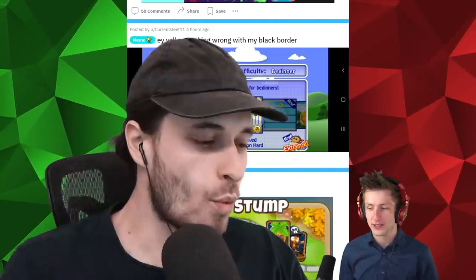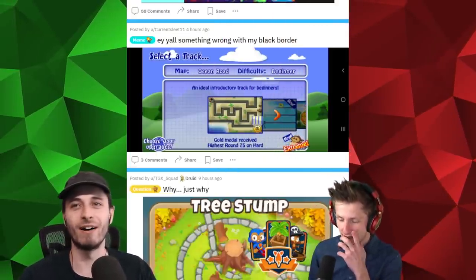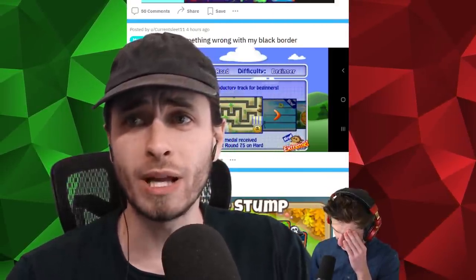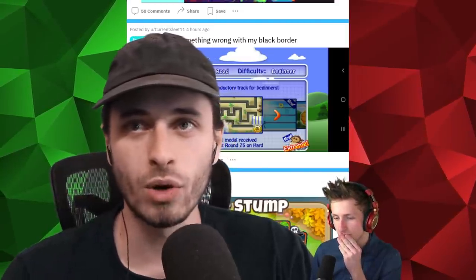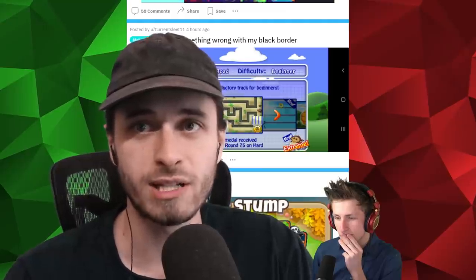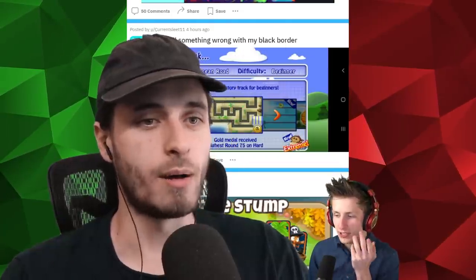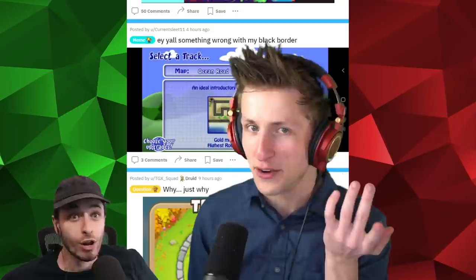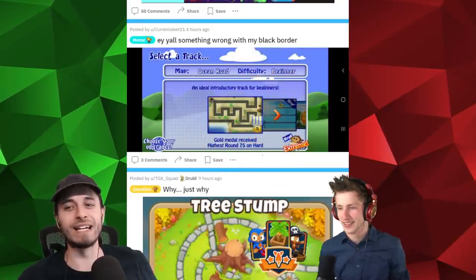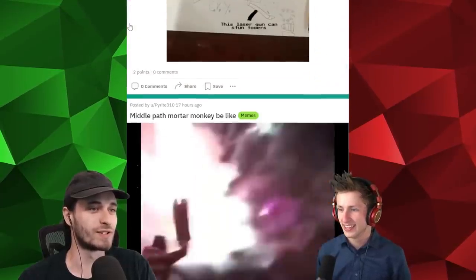I'm pretty sure rubber is a byproduct of a specific tree. Look, I think we're digging ourselves a hole here — where does rubber come from? I'm looking it up. Although there are like 200 plants that produce latex, over 99% of the world's natural rubber is made from the latex that comes from a tree species. So yeah, it's a tree. So where does plastic come from? Plastic is oil — but oil comes from dinosaurs, and dinosaurs ate trees. I think we've solved this one.